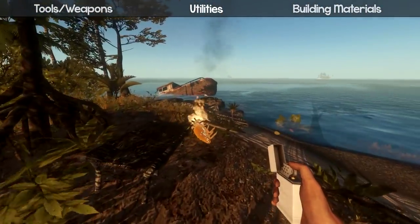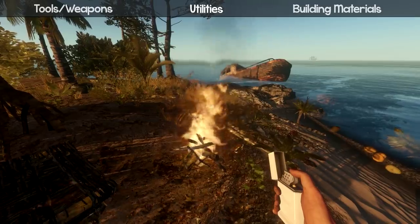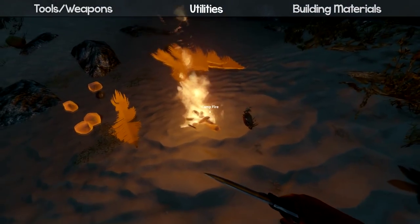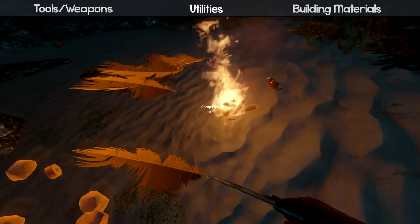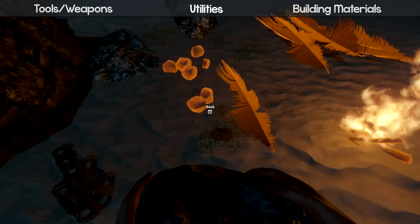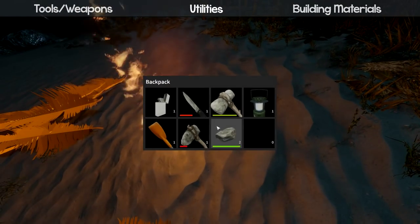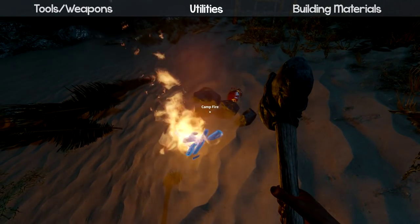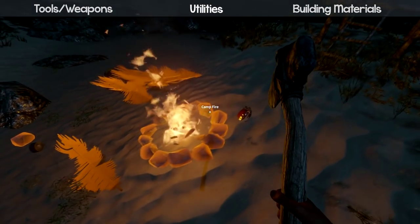These basic fires don't have a placeholder so you have to hold the food over it the whole time. There are different types of fires that actually hold food. To upgrade to a fire pit, add six rocks to your campfire, get your hammer out, and you can make a fire pit — it's a lot more secure and lasts a lot longer.